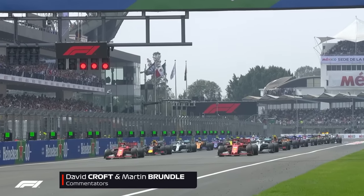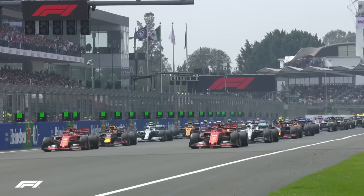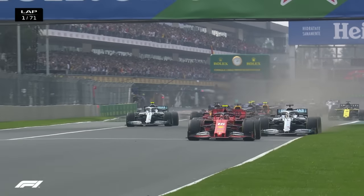We are all set here. It is Mexico City and it's lights out and away we go. Leclerc gets away well, as does Vettel and Hamilton and Verstappen. They're all in the same order as now Vettel tries to pull into the slipstream of his teammate.